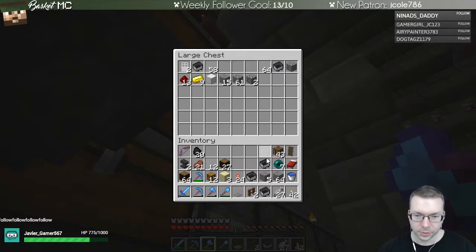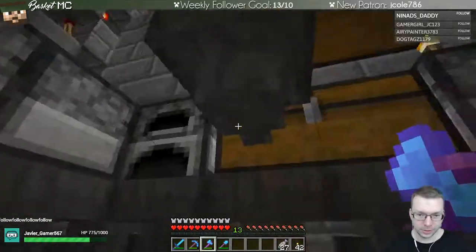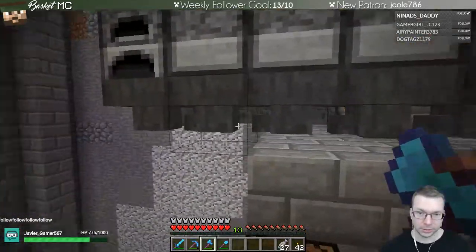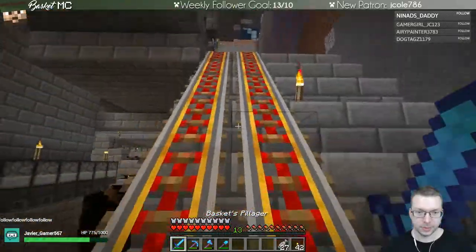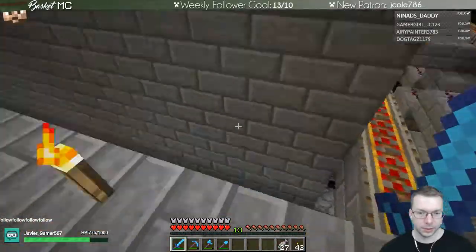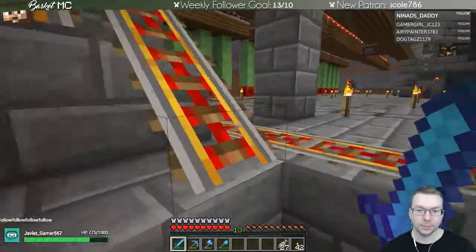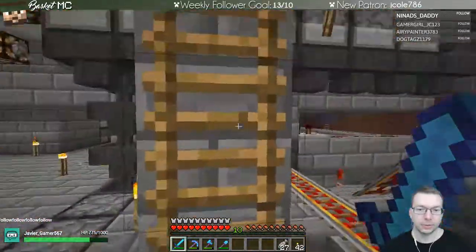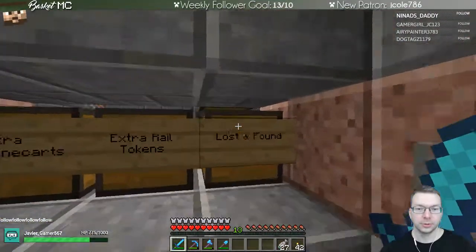I have a lot of stuff on this server so I'm not too worried about those couple of chests. We're all set. So these things eventually I'll replace and get rid of. But now we have lost and found - any carts that arrive that for some reason ended up in the engine, caboose unloading area will end up having their items emptied and moved into the lost and found.